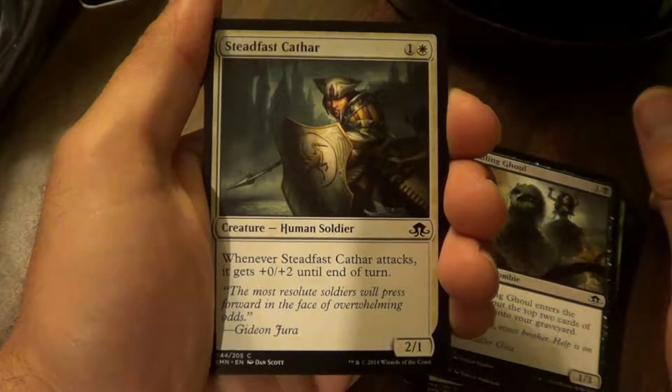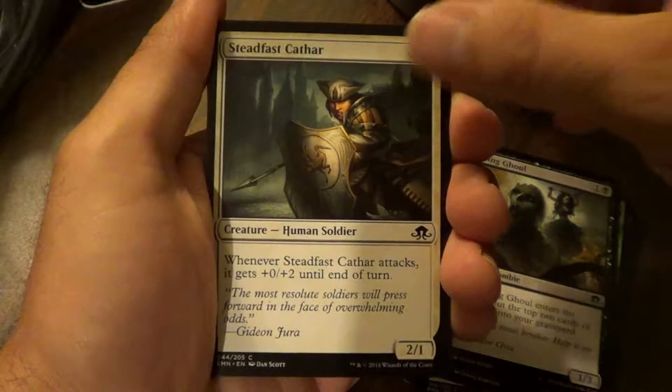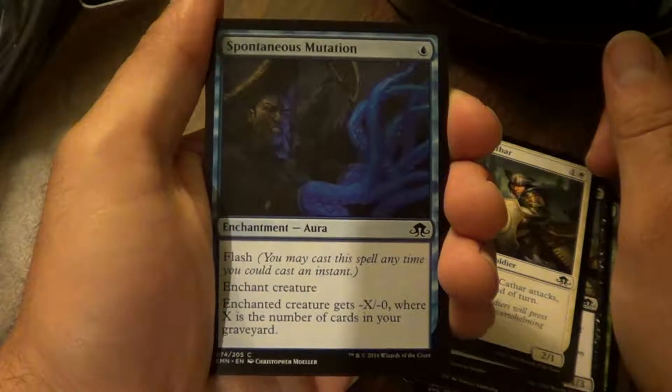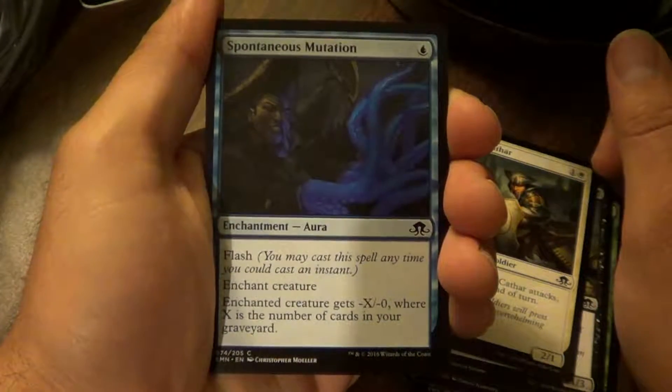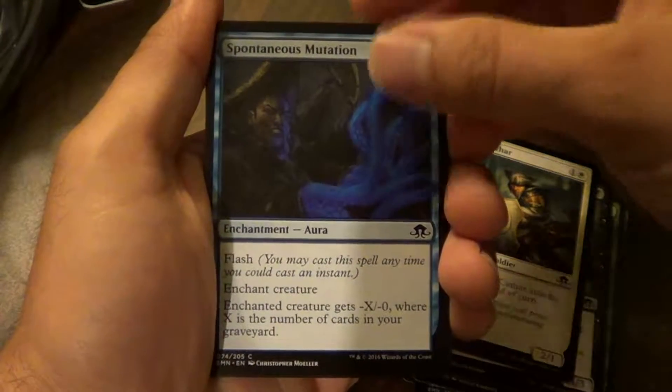Steadfast Catheter. When Steadfast Catheter attacks, it gets plus two defense until end of turn. Spontaneous Mutation. Flash. Enchant Creature. Enchanted Creature gets minus X attack, where X is the number of cards in your graveyard.